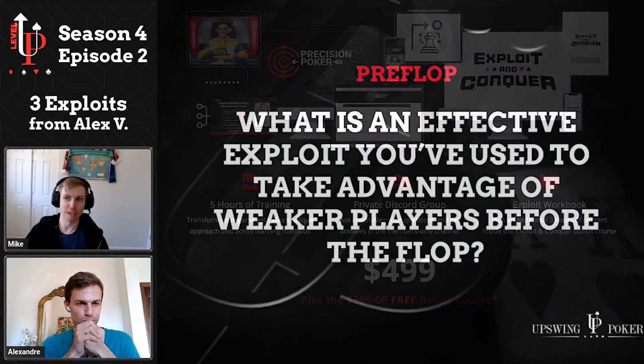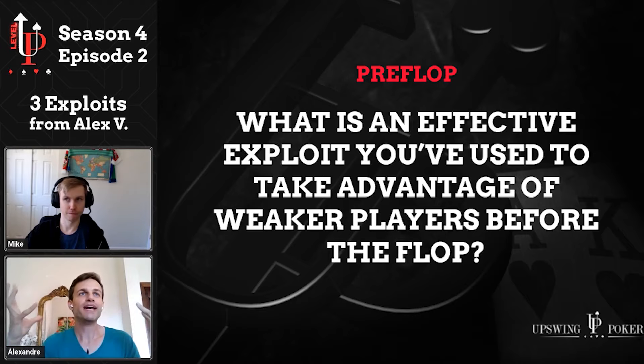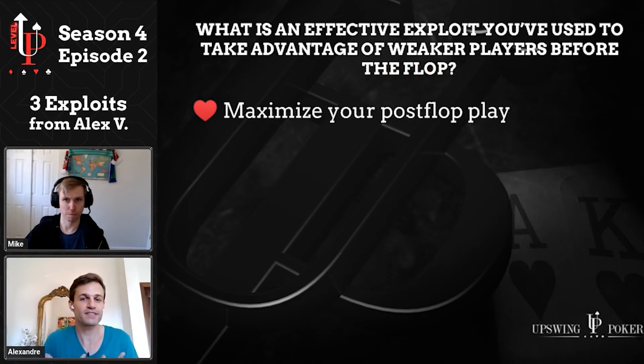I'd like to start with preflop. Alex, what is an effective exploit you've used to take advantage of weaker players before the flop? I would say the main idea is just to maximize your postflop play against the recreationals. The course data shows they are losing on average 30 BB per 100 at least in cash games. So anything you can do to play as often as possible against them is good.